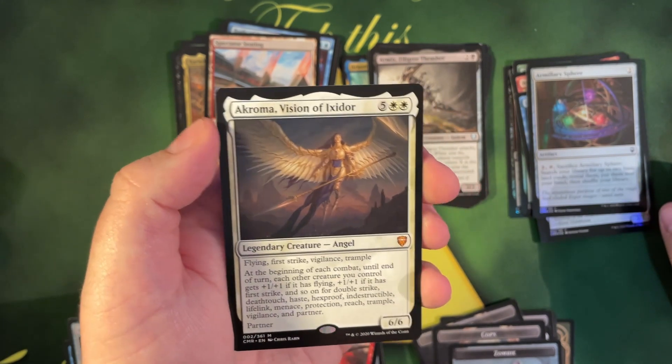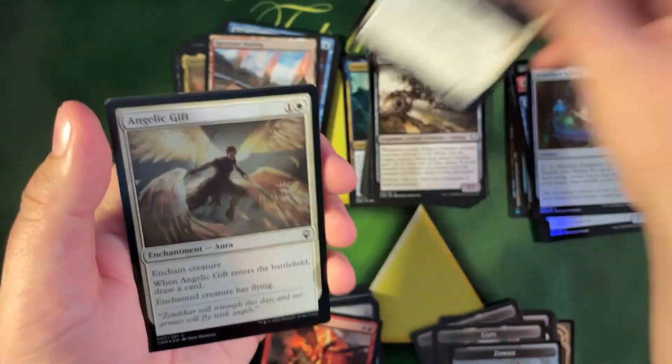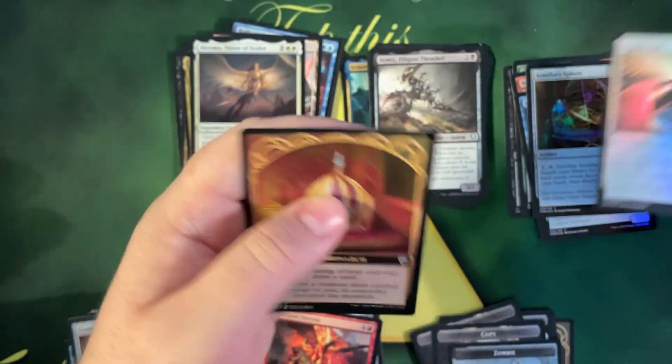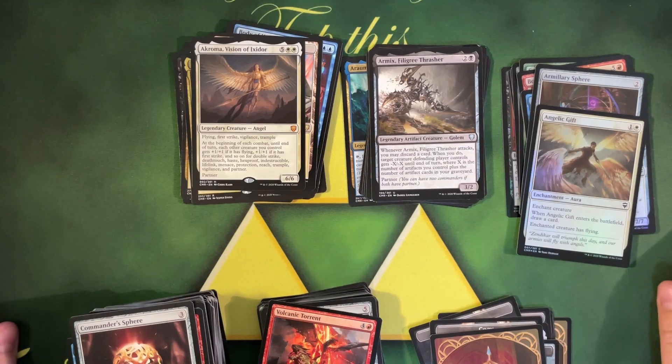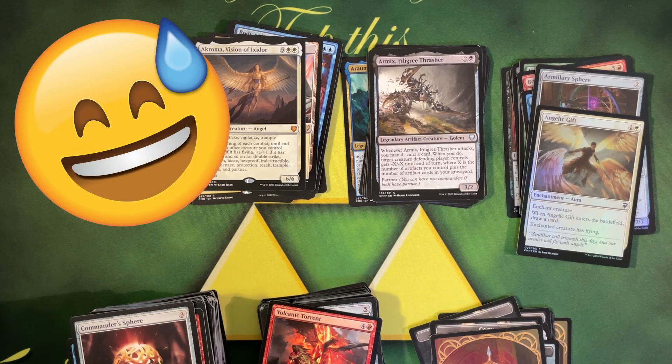Yeah, she seems pretty good — we'll take it! Angelic Gift, Monarch token — that's it! Thanks for tuning in, you guys. Dave, you will be sorely missed, but I will happily take your viewers and subscribers. All right, have a good night! Stay safe out there, bye!